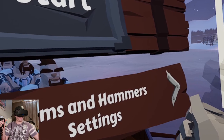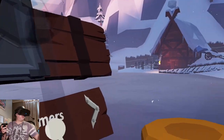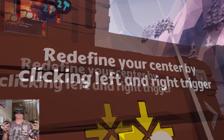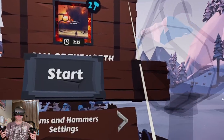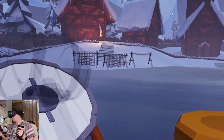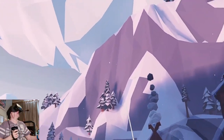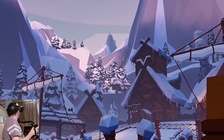Call of the North. So drums and hammer settings. I feel like I'm in the drum set — I need to reset my view. Redefine your center by clicking the left and right trigger. There we go. There's like a drum there. Look at this place — there's snow coming down. This looks really, really nice, guys. Behind me is a Viking village look.